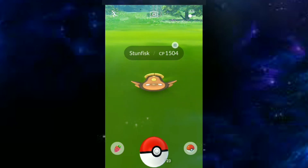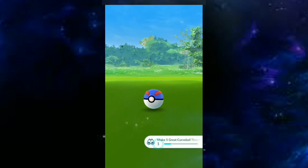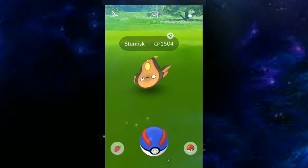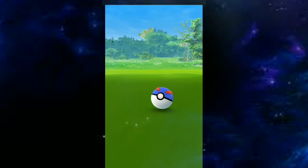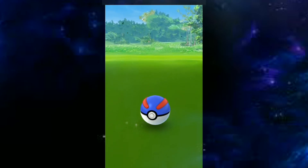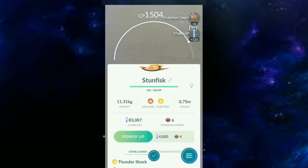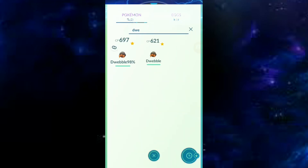Stunfisk — let's give it Pinap Berries first. Will it be caught easily or not? If not, let's give it Golden Berries. Let's try one more time with Pinap Berries. Gotcha! Stunfisk was caught and registered to my Pokedex.